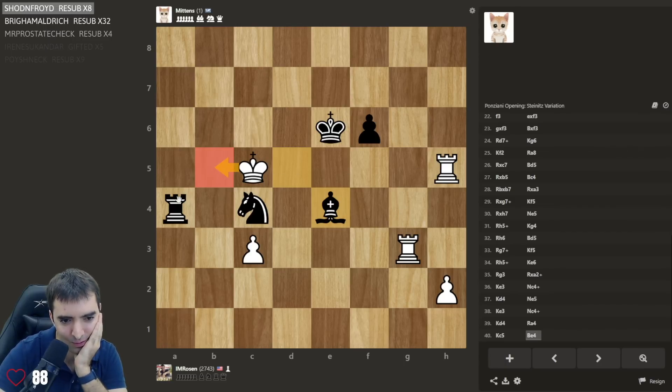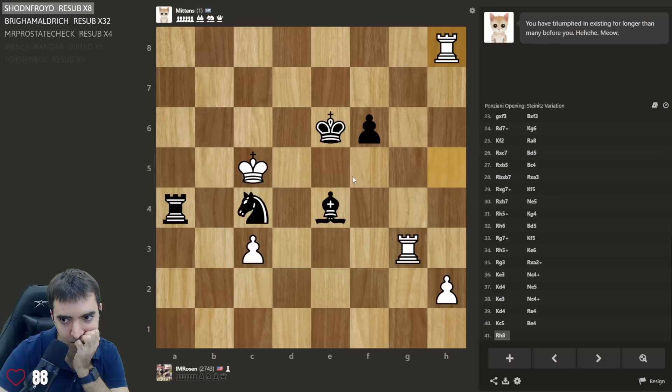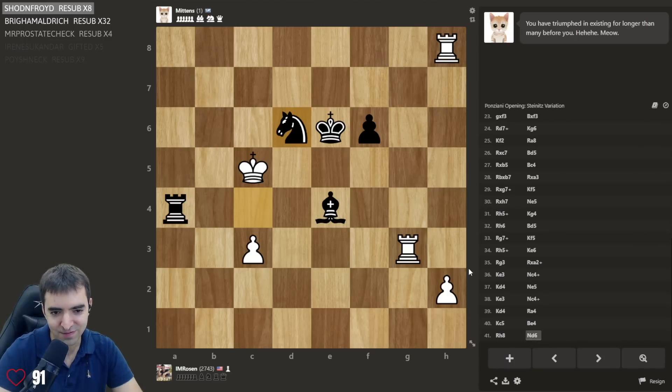Oh, it's running rook a5 — it's so sneaky. Okay — if I play rook h8, I mean this was my original plan anyway. The rook is tied down too. And the problem is if I play king b5 immediately there's rook a5. But for example rook h8, f5, king b5 — then it's okay. Let's go for this. 'You have triumphed and existing for longer than many before you' — hey, I've survived 41 moves! The two games I played prior it defeated me in 38 moves in both games.